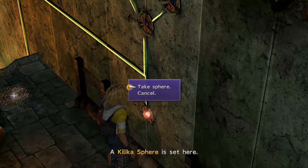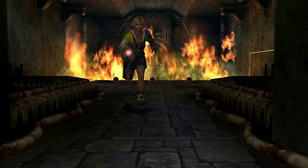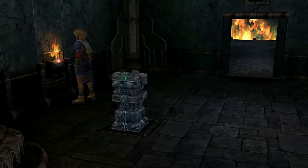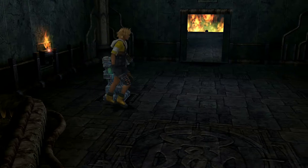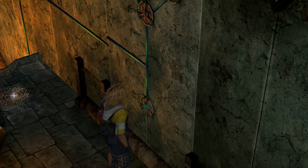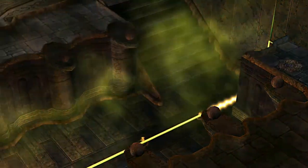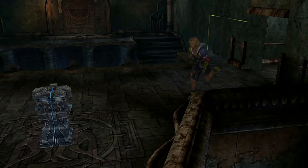So once you're in this area, go ahead and take this sphere. Insert it over here if you'd like. Take this sphere, head into here, and step on this pedestal. Once you insert the glyph sphere here, it opens up this door and turns off the fire.